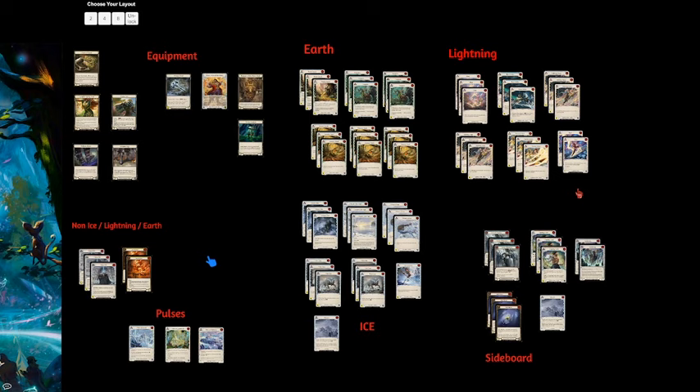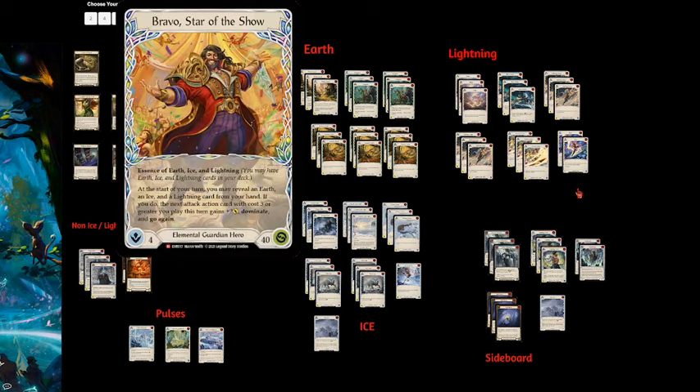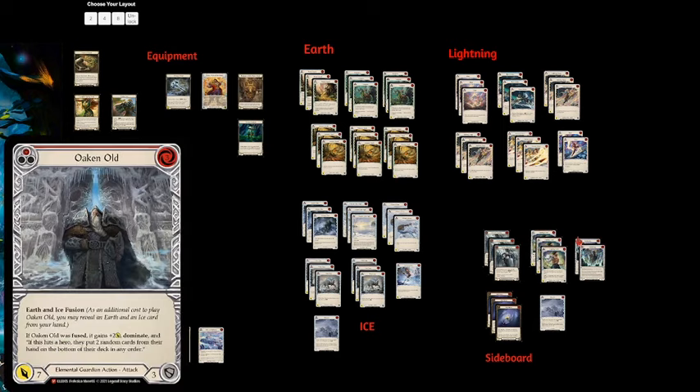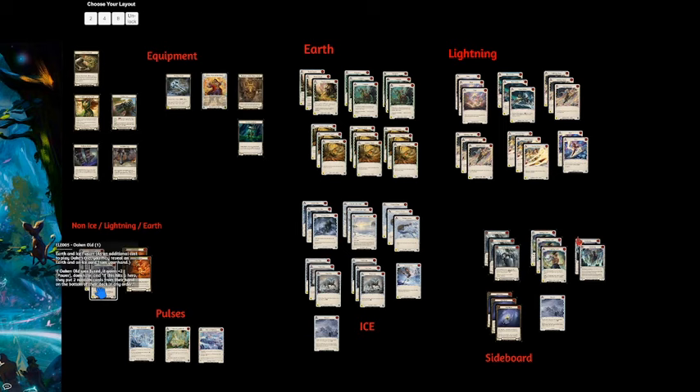Why is this deck so good? There are three reasons. First, there's a win condition printed on the hero at no cost — being able to throw out big dominated attacks with Guggen is pretty scary. Dominate wins games and can threaten lethal very fast. Second, it has oppressive on-hit effects. Let's highlight Oaken Old in particular — it can be a devastating card. If you get to play an Oaken Old with Bravo Star of the Show's ability and a fusion, it's coming in for 11 dominate, and if it hits, the opponent puts two random cards from their hand on the bottom of their deck. Very scary.